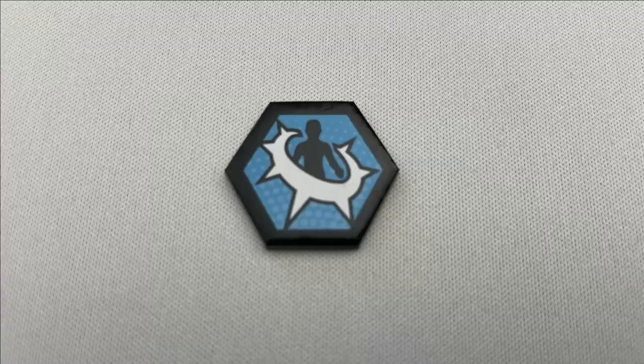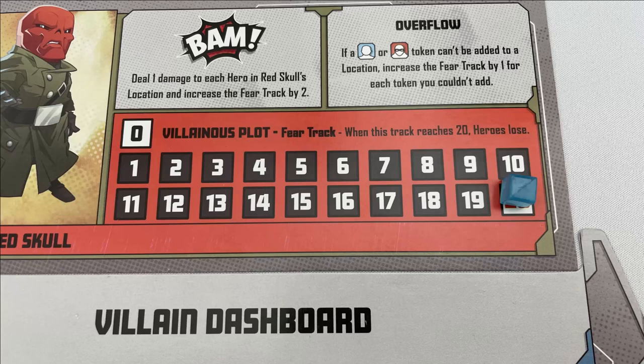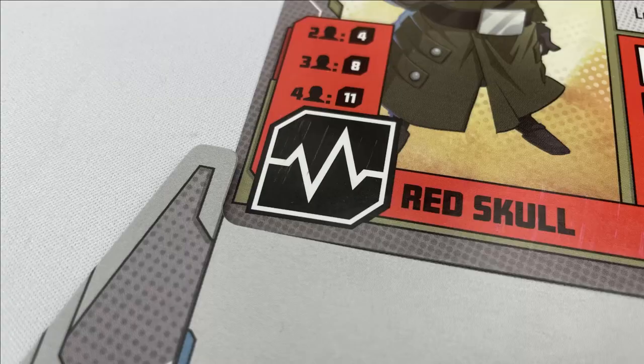A couple of other rules. Invulnerable tokens can be gained; the recipient will not take damage while they have it — discard it at the start of that hero's next turn. If events resolve at the same time, the players choose the order they resolve. Play continues until one of the endgame conditions is met. The villain's condition is printed on their dashboard; for example, Red Skull will win when their fear track gets to 20. The villain will also win if any one hero starts their turn with their hand and deck empty. Heroes win if they defeat the villain by reducing their health to zero.